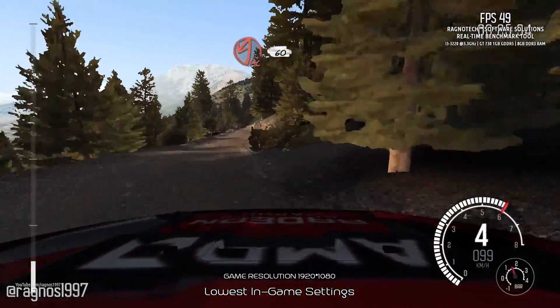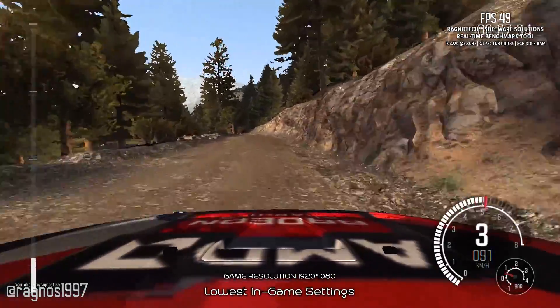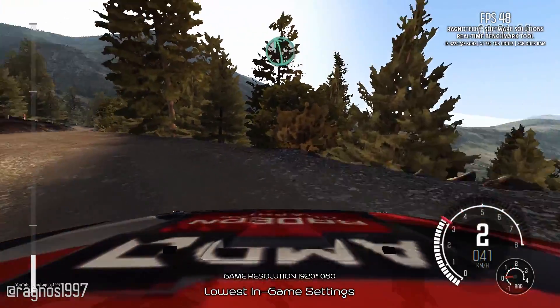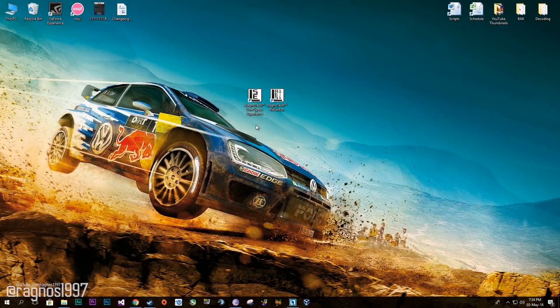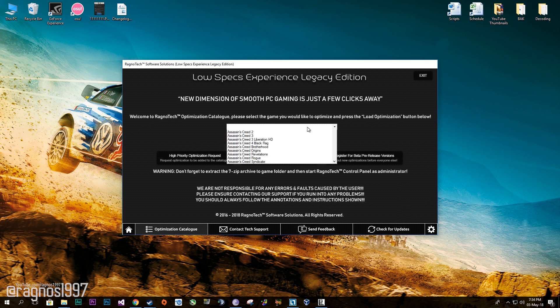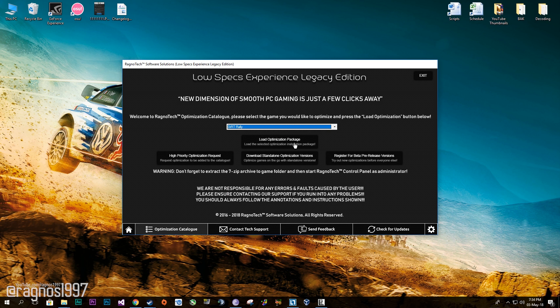Today we're going to make 60 frames per second a reality, hopefully for most people who are 10 to 20 frames per second off that sweet spot everyone's aiming at. First of all, download the Low Specs Experience from our website and then install it. Start it from your Desktop shortcut, then go to the Optimization Catalog tab and select Dirt Rally from the drop-down menu.